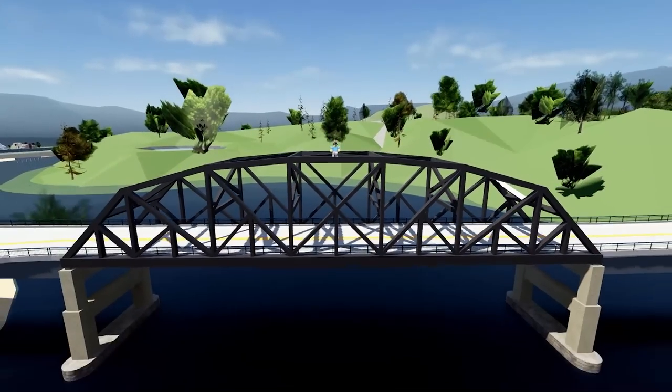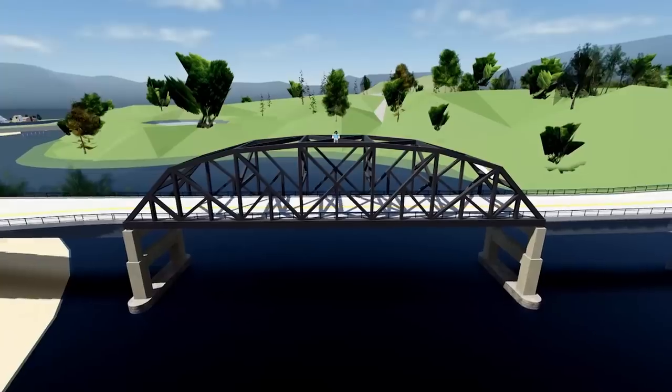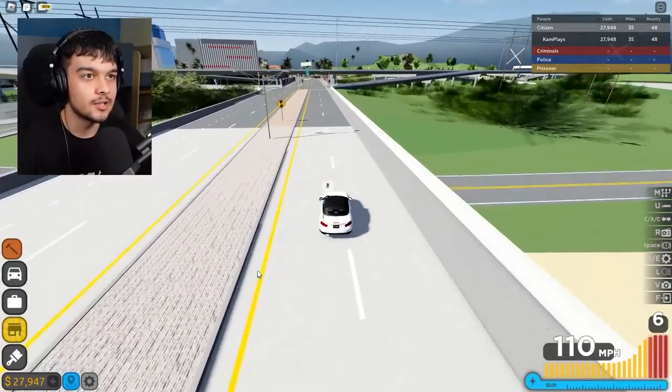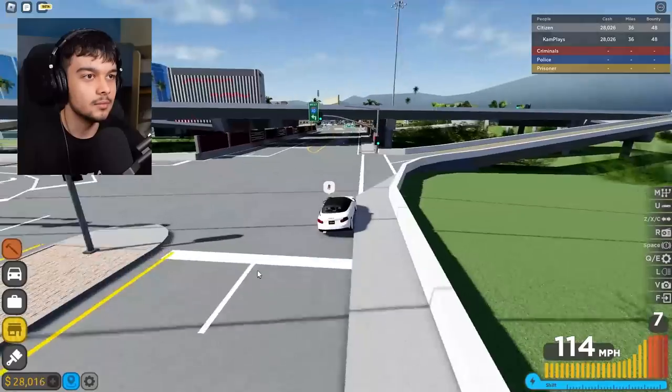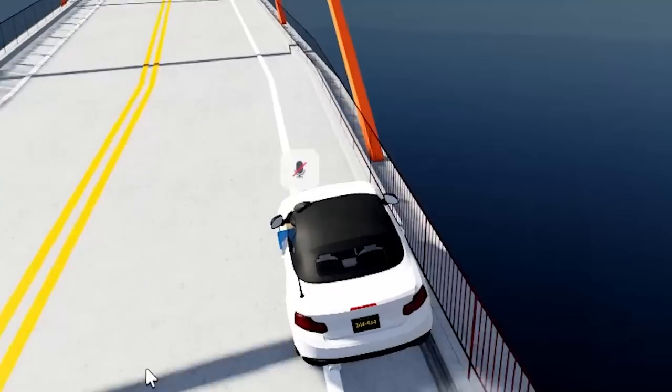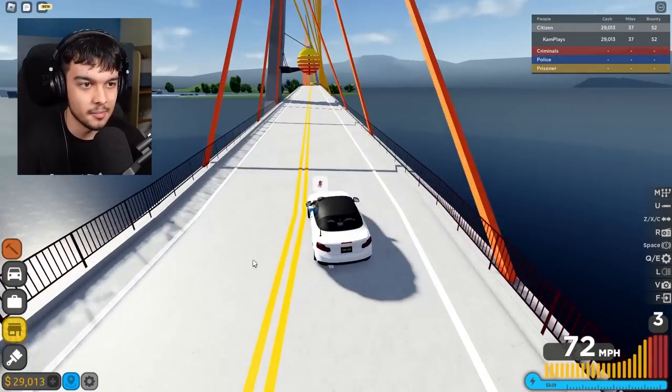If you hit the side of a bridge going as fast as possible, it will send you flying. Right, you trying to kill me or something? I'm going to go as fast as I can and hit the side of a bridge. I don't even know where a bridge is - oh, there's a bridge right there. We're coming up to a bridge, everybody. Brace, brace, brace. Okay, yeah, nothing happened. That was very embarrassing.